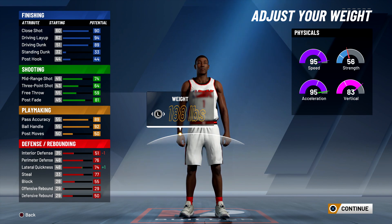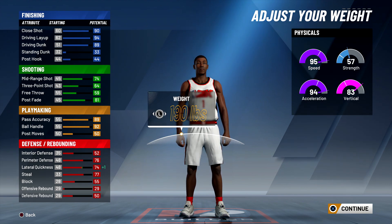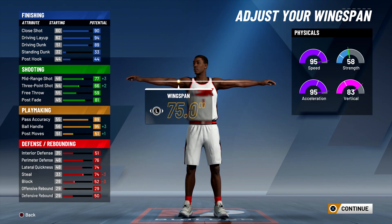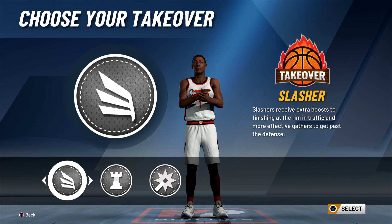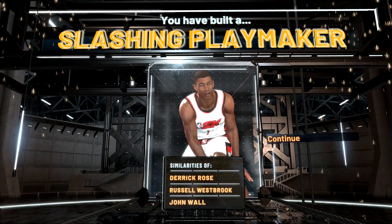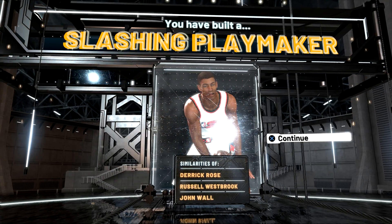Now we're tinkering with the weight again. If you really want to play like Derrick Rose you can Google his weight, but I want lateral quickness to stay high without touching acceleration and speed. Strength matters a little bit more for slashers so you can get some contact dunks. Going all the way down on wingspan gets us a 90-95 ball control, which is actually insane. For takeover badges we're getting slasher, playmaking, and shot creator — a perfect example of Derrick Rose.